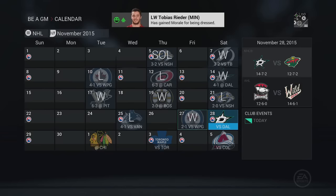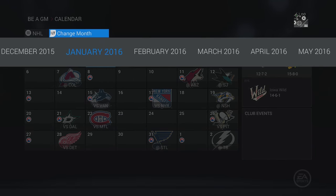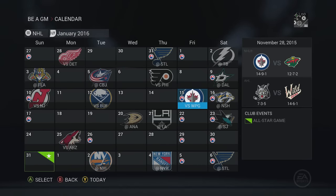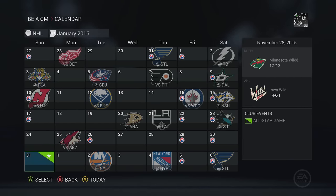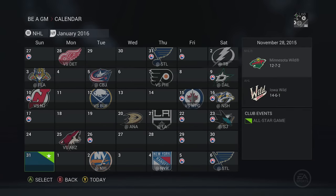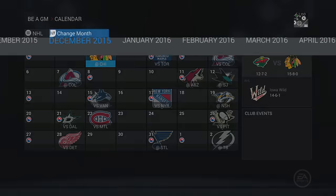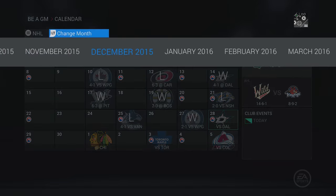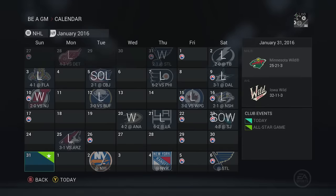Yannick Hansen just went down with an injury as well, which is why Tobias Rieder is dressed - he was the one called up. We get the 2-1 win against the Jets. We're going to do a decent bit of simming - I'm not going to worry about back-to-back games. Let's sim to the All-Star break and see where this team stands. Grubauer is going to be getting quite a few games, so we'll really be testing our depth.